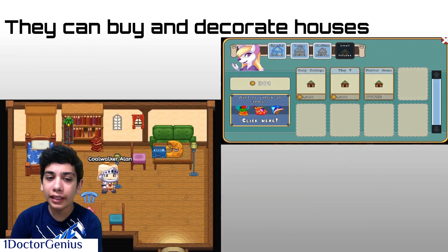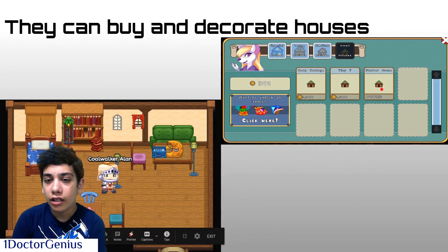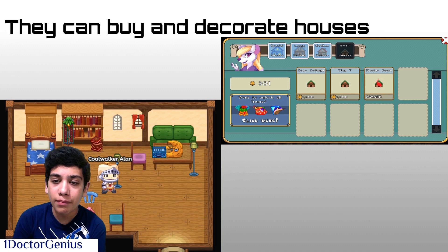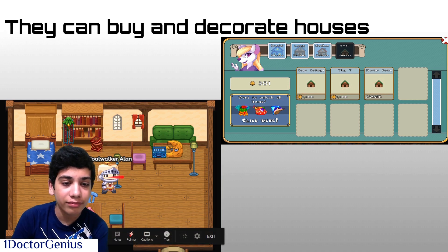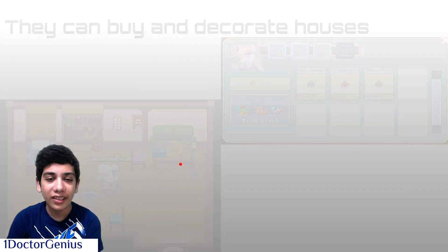Speaking of houses, we can buy three different types of houses. Sure, they may all be small, but each one has a little bit more room. You can also decorate your house — it works as a modest living.